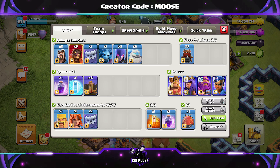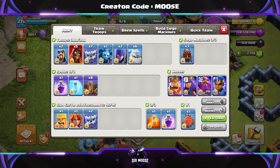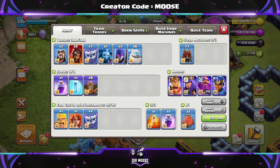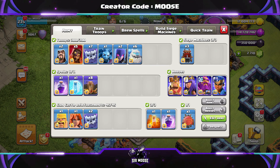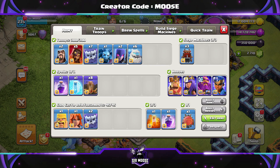We're going to check out some replays in just a moment, but first let's meet the troops. Your army is going to consist of 2 wizards, 5 super wizards, 7 yetis, 1 minion - that's Mike the Minion - 2 witches and 6 Ice Golems. Spells are going to be 2 rage, 1 freeze, 8 earthquake spells and a poison spell. Clan castle troops: 2 yetis, Alk and Bob the Barbarian.